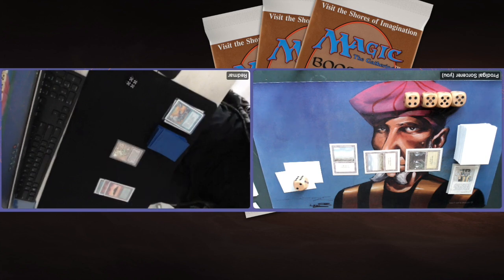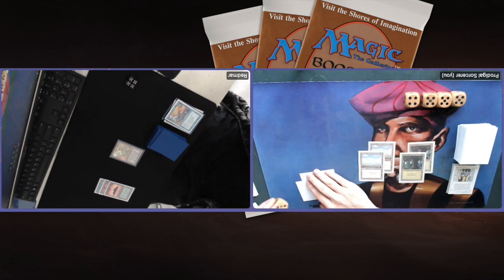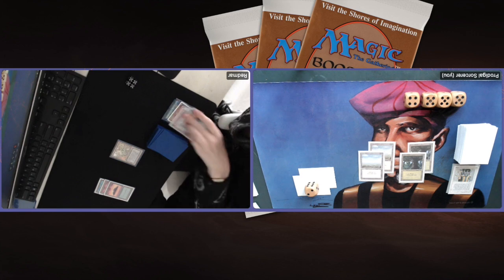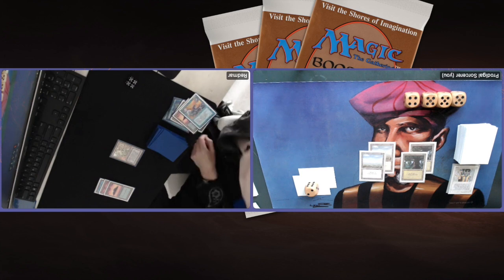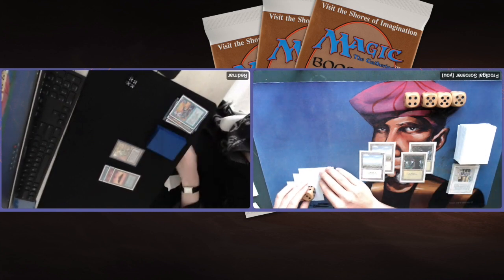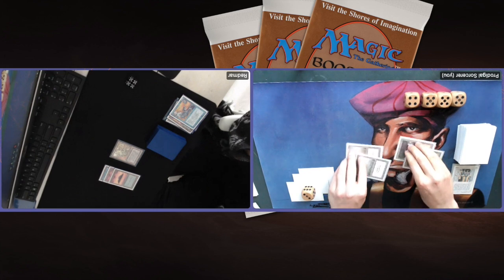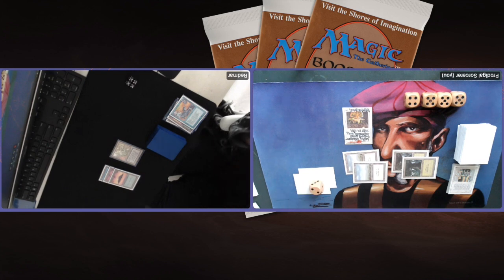There we see a Maze of Ith. Finding land number four — I wonder if I have an Armageddon and if I'm willing to play it. I'm concerned about a possible Counterspell. Redmar going through his graveyard — does he have a Recall? Going to three cards in hand. Tapping four — there is an Armageddon! And are we going to see a Counterspell from Redmar? No, we're not! So we're going to lose all our lands and go back to square number one. My reasoning: I've got a deck built around Armageddon, so it shouldn't be as bad for me as for my opponent.